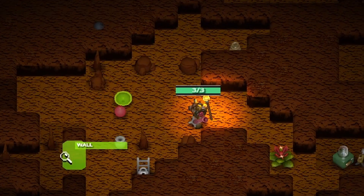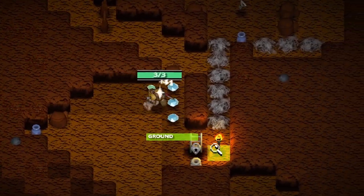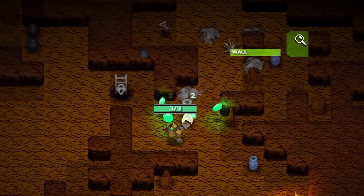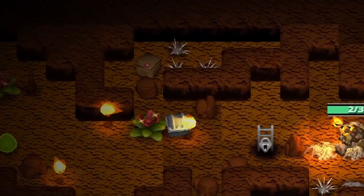I also added a couple of particles. When you pick up a gem it makes a little star particle. When you shoot a bullet it spawns little energy particles. When the flowers shoot fire they spawn little spark particles.